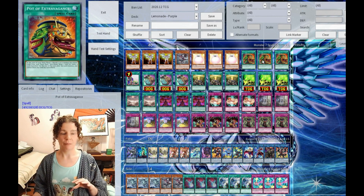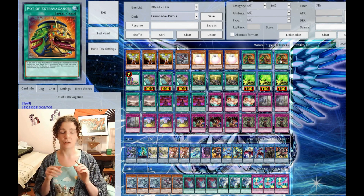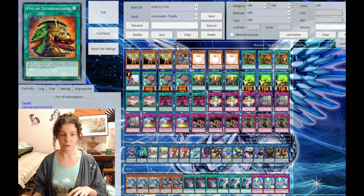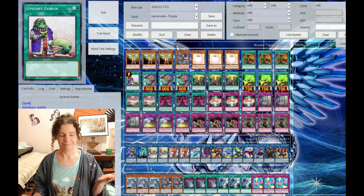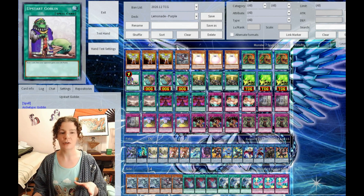For draw power, 3 Pot of Extravagance — it's still a really good card, especially in this deck because you're not utilizing the extra deck whatsoever. Banish 3 to 6 cards, you can draw 1 or 2 cards. Fantastic for the draw power — you can only use it once at the beginning of your standby phase. 1 Upstart Goblin: you draw 1 card. Your opponent is supposed to gain 1,000 life points, but if you have your Simochi or your Nurse up, it's going to be 1,000 damage instead.